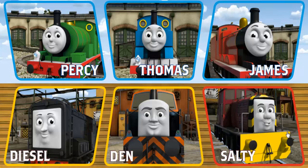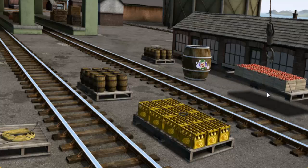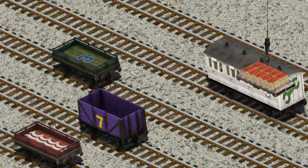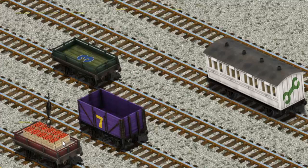It's a busy day at Brendam Docks. Thomas and his friends have many deliveries to make. Diesel must deliver the crates of apples to Farmer Trotter's farm. Show Cranky where the crates of apples are. That's it! Let's lift and load. Now the cargo must be loaded. Help Cranky find the red flatbed with the white waves. You've found it!